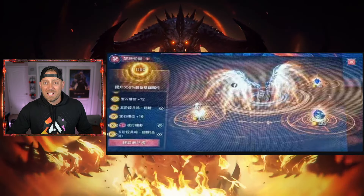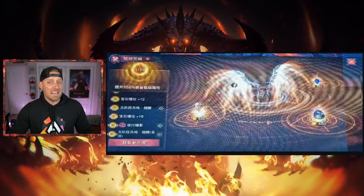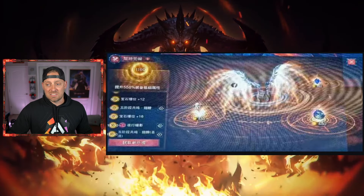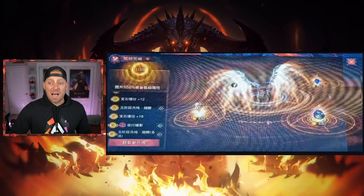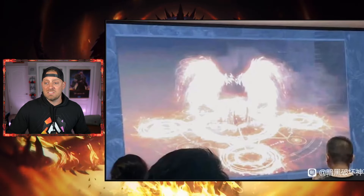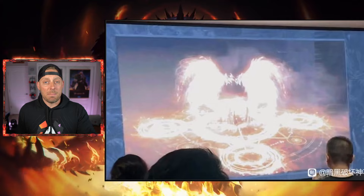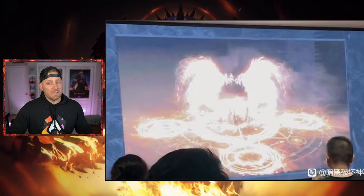We actually have two — make that three — images of the wings. You can see the gems that are going to be slotted in, with the resonance on the left-hand side. It's all in Chinese, but we can make some assumptions. Notice the wings in the center of the image and all the resonance pods around the wings, allowing for an extra 2,000 resonance. These images were clearly taken from a presentation, probably for content creators. Someone was breaking their NDA and snapping pictures in the background — and I always wonder, why do they always have the worst cameras?